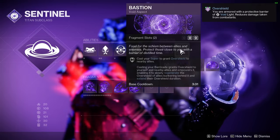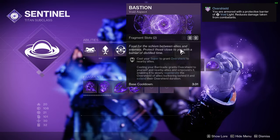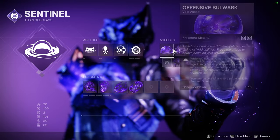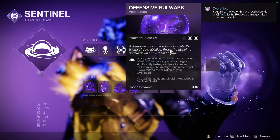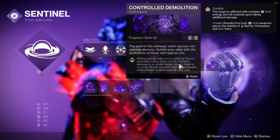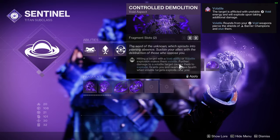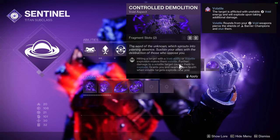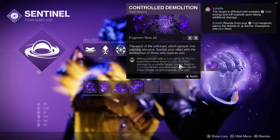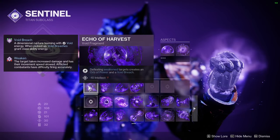I also recommend Bastion as your second aspect — you get an overshield when you cast your super for nearby allies, and casting your barricade grants overshield to yourself and nearby allies. The barricade slowly regenerates overshield for allies bunkering behind it and extends their overshield duration. You can also pick Controlled Demolition if you want more explosions — hitting a target with a void ability or volatile explosion makes them volatile, and volatile targets that explode grant nearby allies health.